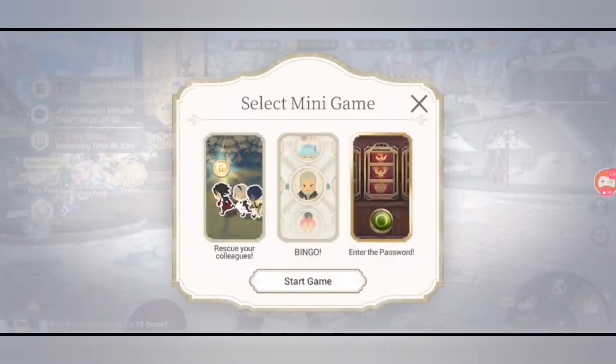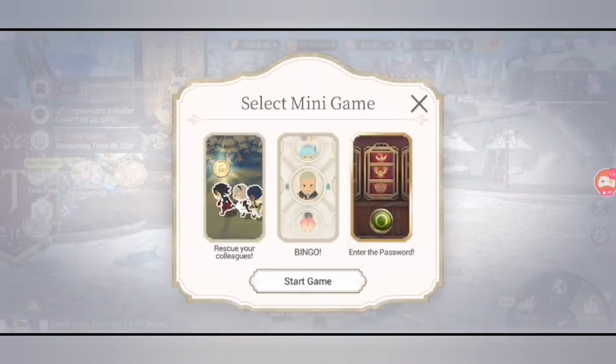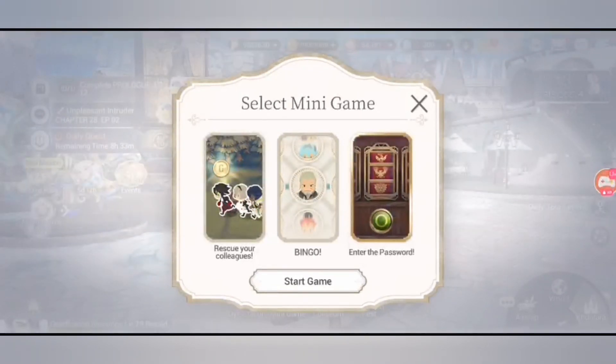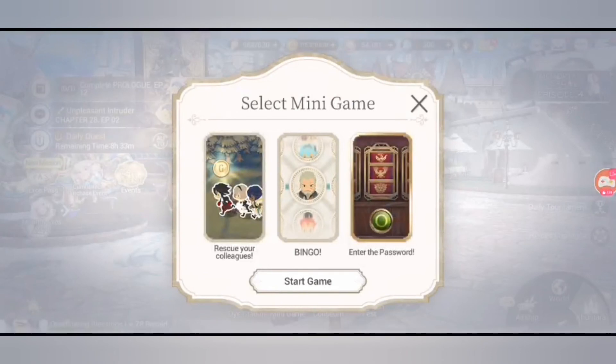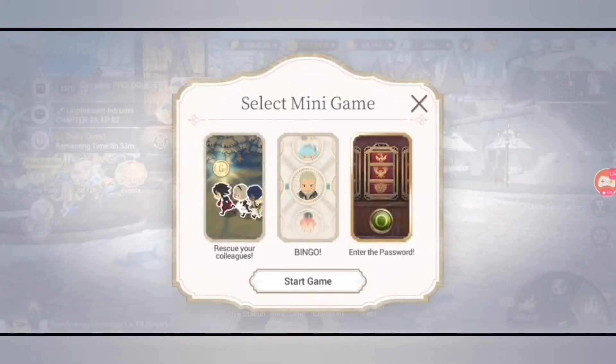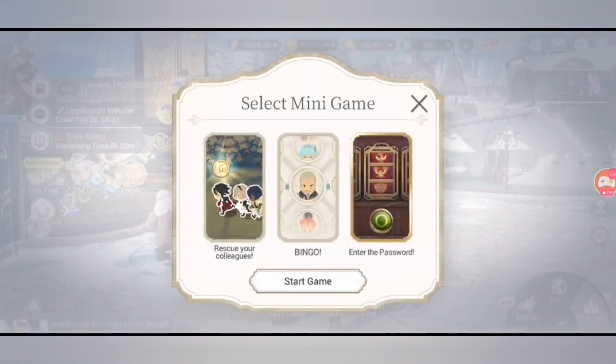That's how you play all three mini games! They're really easy and fun — if you're stressed with the main game, like grinding for gear or doing seven-star standards, you can always go to the mini games for a lighter, more relaxing experience. That will be all for our Exos Heroes 101. I hope you learned from this video. Please subscribe to my Twitch and YouTube channels for more Exos Heroes videos and other games. This is Bear Gaming — have a good evening!